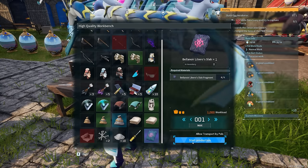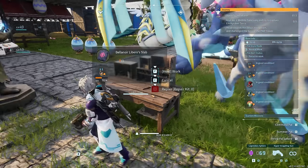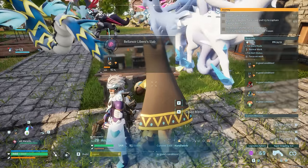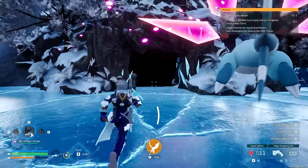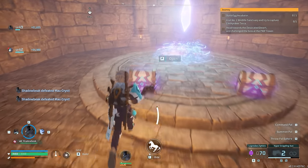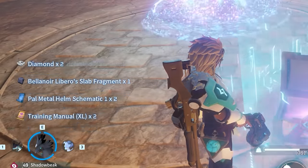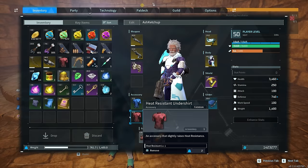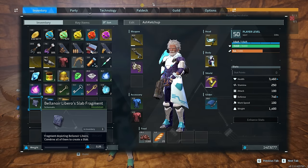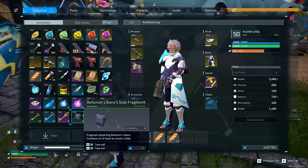Four fragments in total are required to create one slab, which will let you summon the boss one time. The best source for these fragments is completing dungeons — the higher the level the better — and the end chest rewards have a very good chance to drop at least one fragment. It should take no more than five or six dungeons to get four fragments for one boss summon.